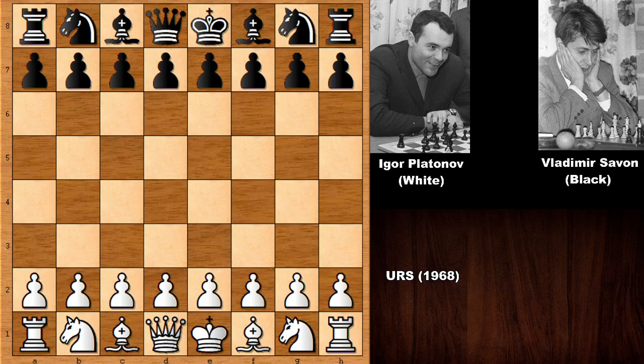Hello everyone and welcome back to another must-see chess game from the history of chess, from 1968. In this game we have Igor Platonov with the white pieces and his opponent Vladimir Savon with the black pieces. Both were strong chess grandmasters from Ukraine, and this is a must-see and beautiful attacking chess game from the good old times.